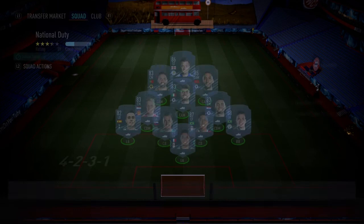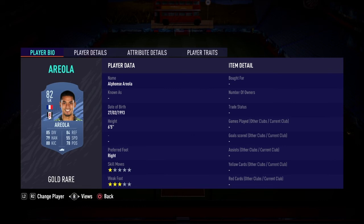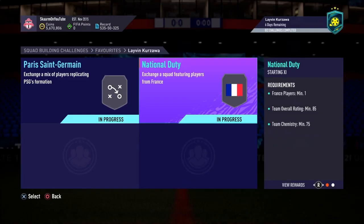Now moving on to the National Duty section — like I said, this is going to cost you 130,000 coins to complete. No loyalty is required, as you can see, and here are the players I used. And that is going to be the SBC completed.